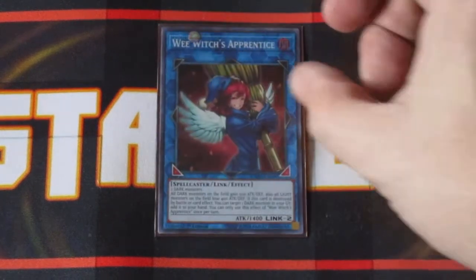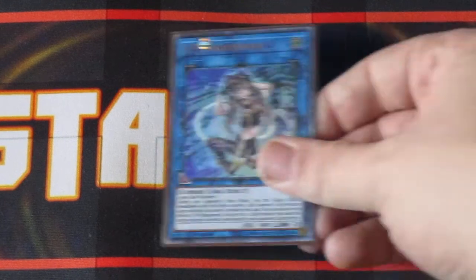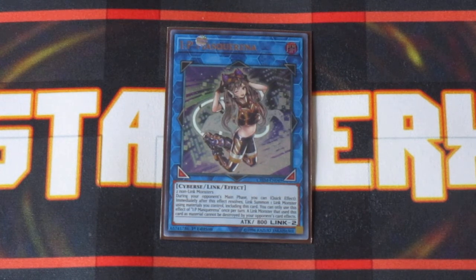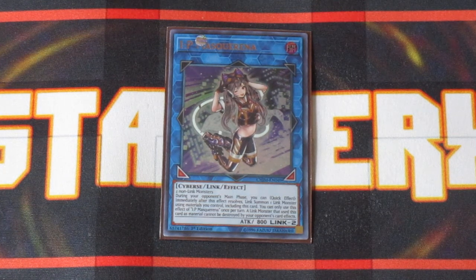For the links — one copy of Wee Witch's Apprentice. I only run one copy primarily because one's really all I need. She power boosts all DARK attribute monsters by 500 and reduces the attack power of LIGHT attribute monsters by the same amount. When this card is destroyed by battle or card effect and sent to the graveyard, you're getting a DARK attribute monster back from the graveyard. The other link is IP Masquerena — she's very awesome. She allows you to link summon on your opponent's turn, which in the current format does help out especially with the other two link monsters I have, and she also makes them immune to your opponent's card effects.